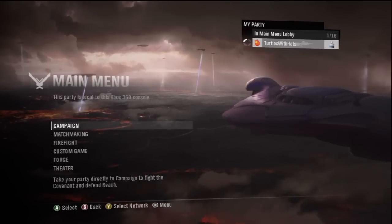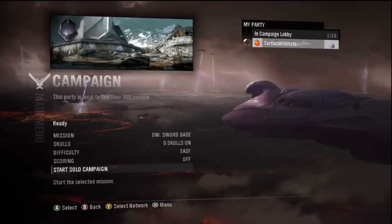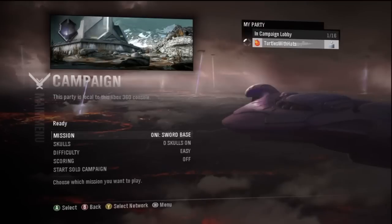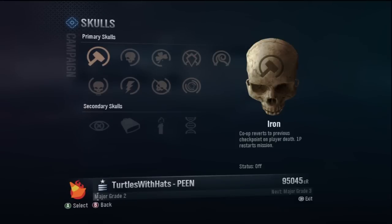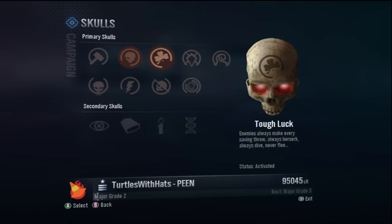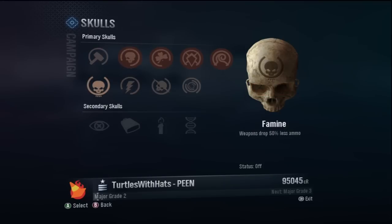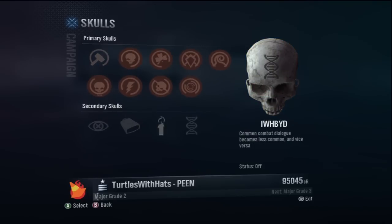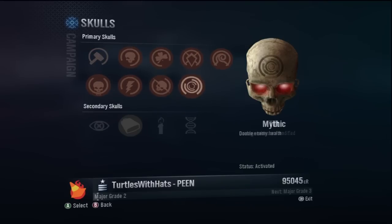So to begin, we are going to start up campaign on ONI Sword-Base — this is the third mission — just go to mission start. Now the skulls you want ON: Black Eye, Tough Luck, Catch, Cloud, Famine, Thunderstorm, Tilt, and Mythic. So all of the gold skulls except for Iron, because Iron is bad. You don't need any secondary unless you want bigger explosions. Then also put on Cowbell — so all the gold skulls except Iron.